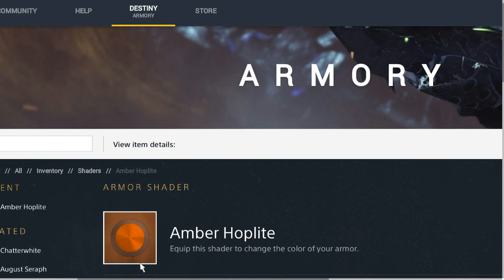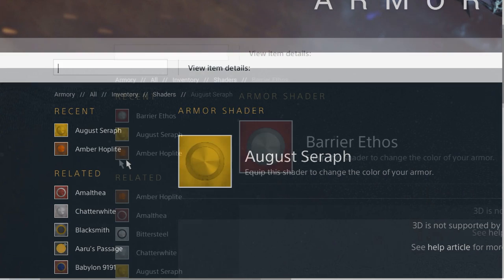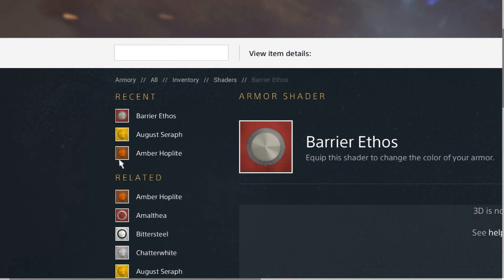Here are some screenshots of the new shaders. First is Amber Hoplite — it looks kind of cool with an orange-brown hue. These are all legendary, by the way. The next one is called August Serif, and it looks to be an all-yellow one, maybe similar to Aru's Passage, which is the Trials of Osiris shader.